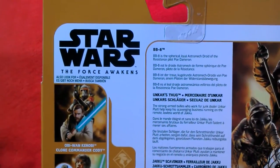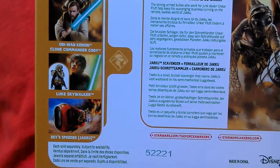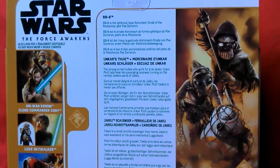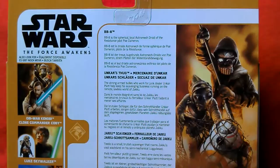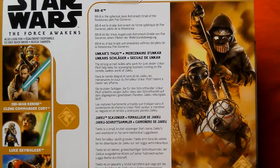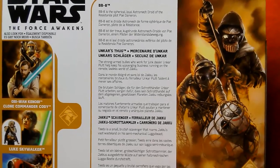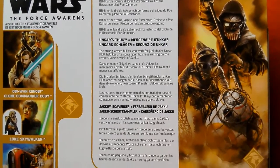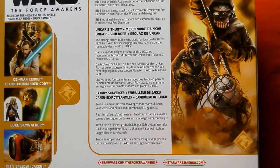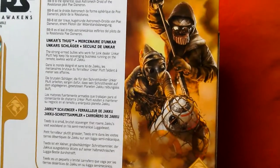On the back of the box, these are other packs you can get - Obi-Wan, Clone Commander Cody, Luke Skywalker Armour Up, and Rey's Speeder. I really want that Speeder - I haven't seen that in the UK yet. It says BB-8 is a spherical loyal astromech droid of the Resistance pilot Poe Dameron. Unka's Thug is the strong-armed bully who works for junk dealer Unka Plutt, helping keep the scavenging business on the remote lawless world of Jakku. Tido is a small brutish scavenger that roams Jakku's vast wastelands on his semi-mechanical lugger beast.